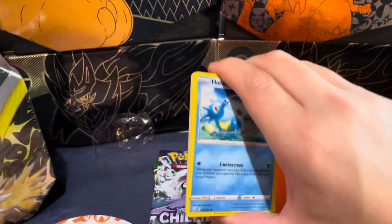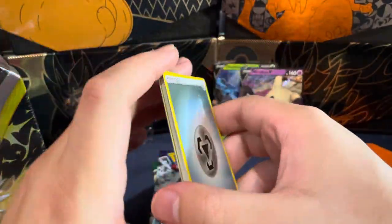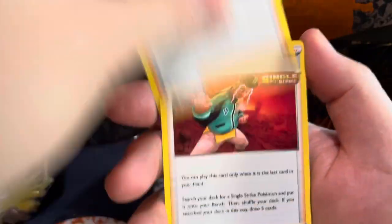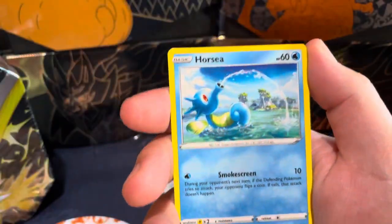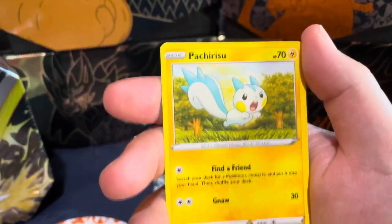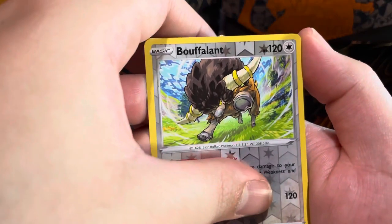I just ruined that pack, but I'm still gonna slow roll it. What'd you just do? I showed the color. Metal energy, Wishiwashi, Cheryl, Mudbray, Horsea — we got Chimecho. Bouffalant, Ferroseed.